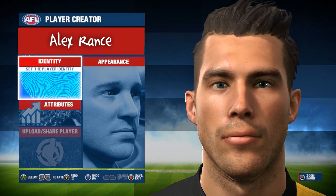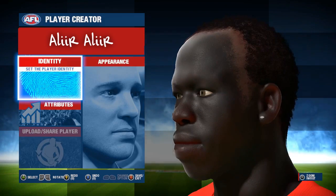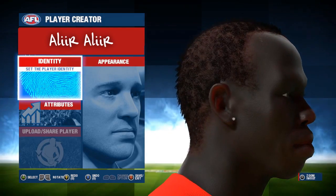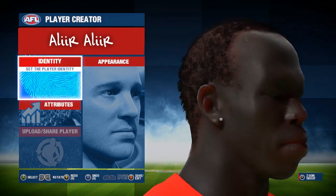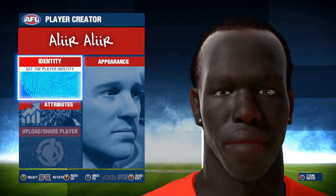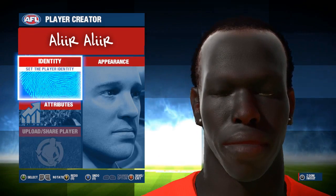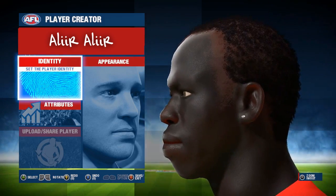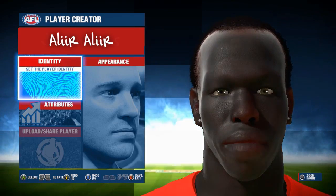Next up we have a highly requested one in the Sydney Swans' Aliir Aliir. Coming off an impressive season in 2016 and a good start to the 2017 season, it's great to have his face scan in the game. Aliir is a surprisingly underrated talent, but I'm very glad that the developers were smart enough to afford him a decent head scan. That's a really really good one, I don't have any complaints — they even have the piercings on this one, so that's great all in all.